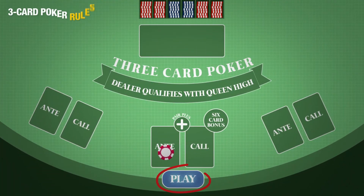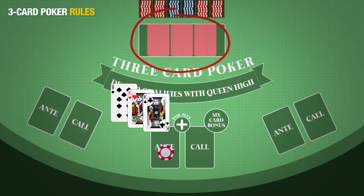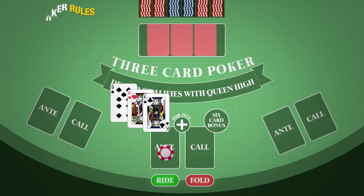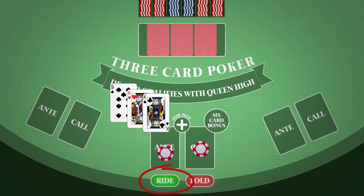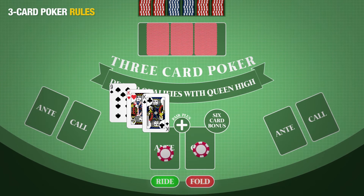After you place your bets, click play and the cards are dealt. The player will get three face-up cards, while the dealer will get three cards face-down. To continue playing and see the dealer's cards, you must raise equal to the ante. If you don't think you can win, then you can fold and lose your placed bets.